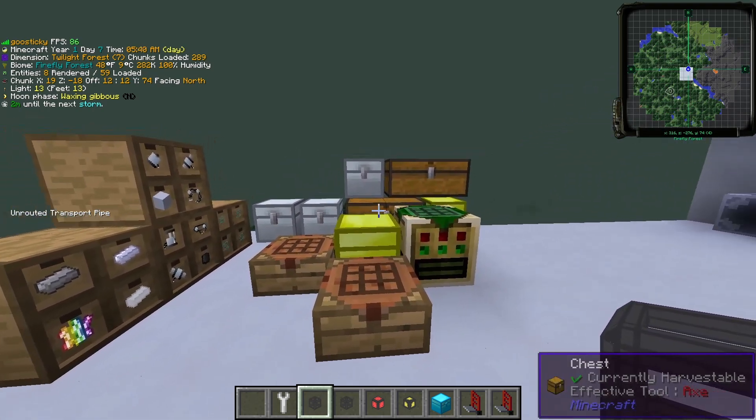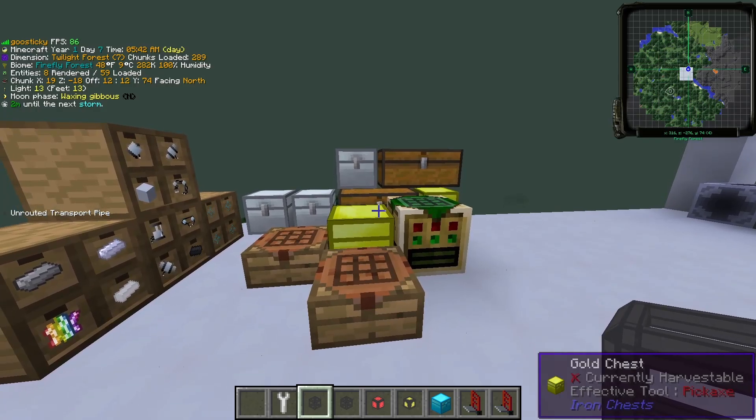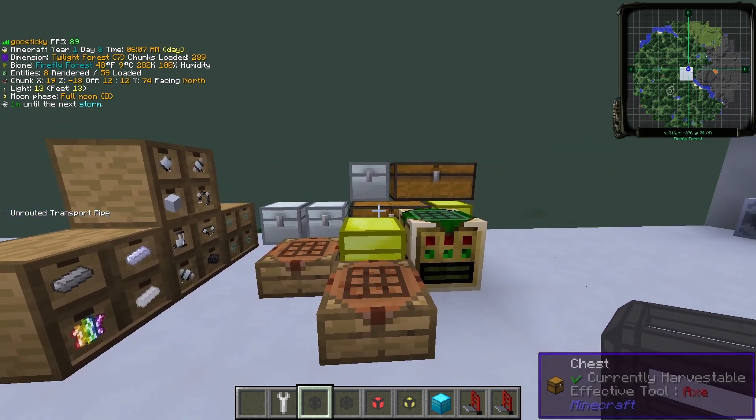Logistics pipes is a mod that you can use to build an infrastructure network, preferably post-EBF, that you can then cheaply and intuitively hook up to your machine room, your ore processing, and any other setups you have. It will hold its own weight until at least late HV, where you'll be nearing AE2 anyways. And since it's such an expensive and complicated goal to get to AE2, it's really helpful to have a storage system that can keep up with you.